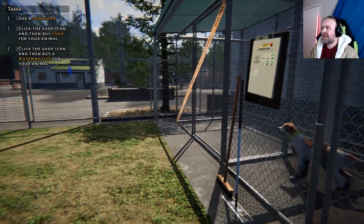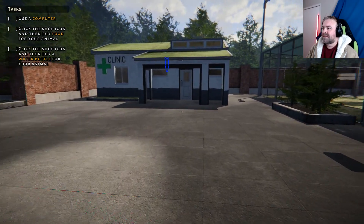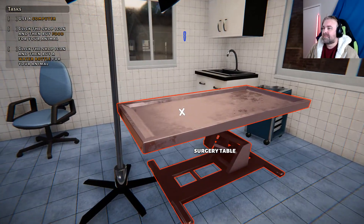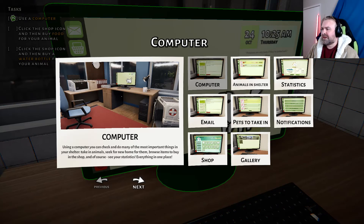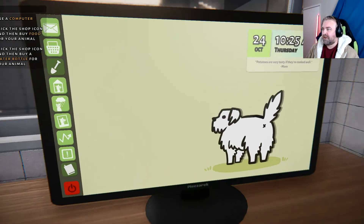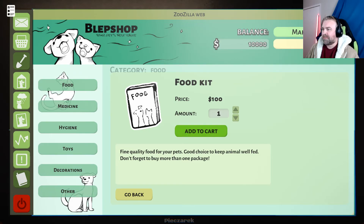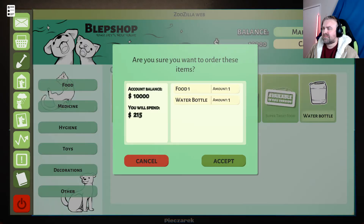Should I shut this? Use a computer. Where is one? Over here at the clinic. Let me in. Oh, here's one. Computer — use a computer, you can check and do many of the more important things in your shelter: take your animals, seek for a new home for them, browse items to buy in the shop and, of course, see your statistics. Everything in one place. I'm not going to read all of this stuff. I'll figure it out as I go. Let's go shopping. Food kit. I don't know how many I'm going to need. Water bottle. Make order. Oh, I've got $10,000. I'll spend $215. Let's do that.